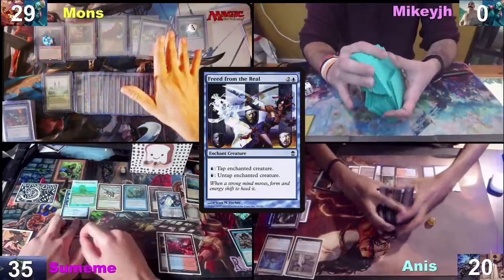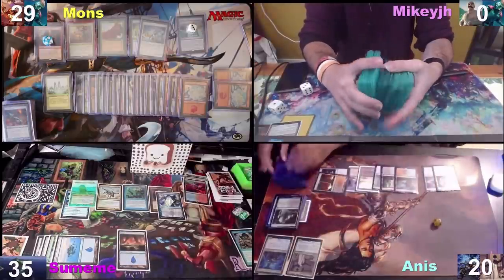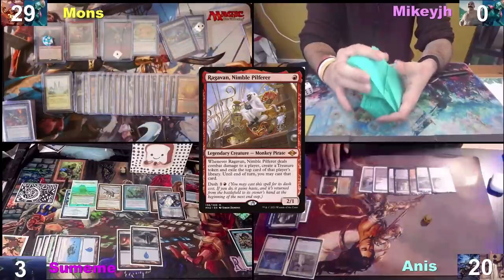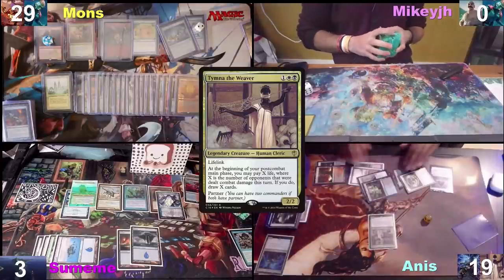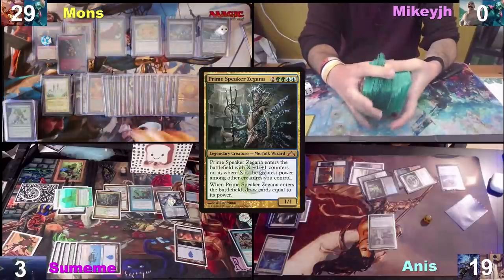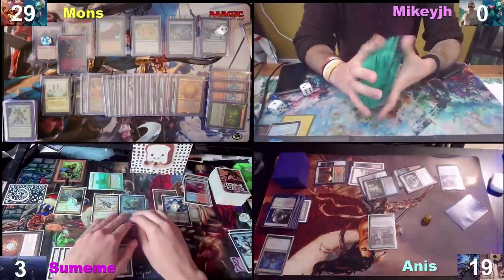I'll stack my Scalding Tarn to hurt myself for one, then pass the turn. Untap, pay for everything, tick this one down, draw a card, tap one red, cast Ragavan — three damage to Anis, rest this — Anis take one damage from the Vile Smasher. After that I pass the turn. It's nine — I tap nine, I play Tymna. No, I'm passing. I'll cast my Prime Speaker. I'm going to respond to the ETB by casting Natural State, targeting Freed from the Real before you draw cards. That's fine. Then I'll draw seven. Unfortunately my Freed from the Real is gone, so no. I'll swing the 12 at Eons and the two at Mons.